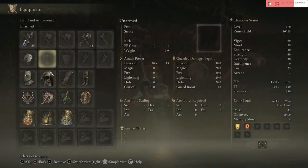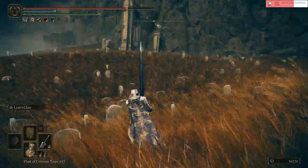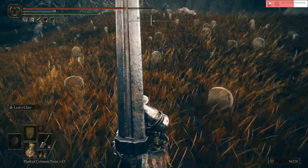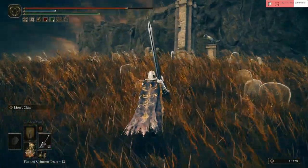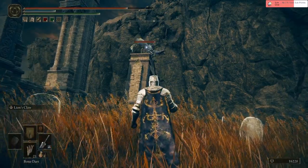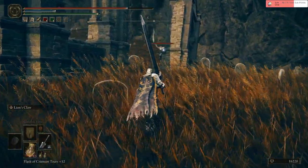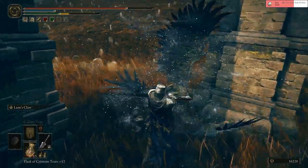Do I even need this? I don't even need the shield so far - I think this has like 70 physical block. It's really good. Guess we're gonna have the dawn bone darts.